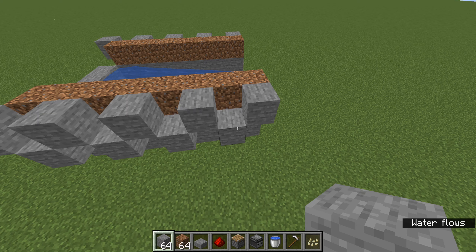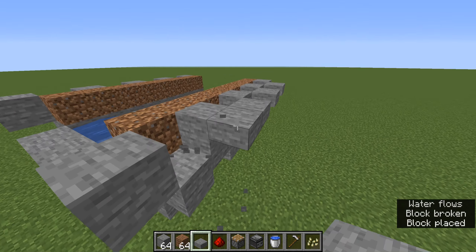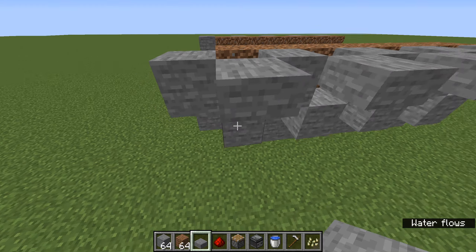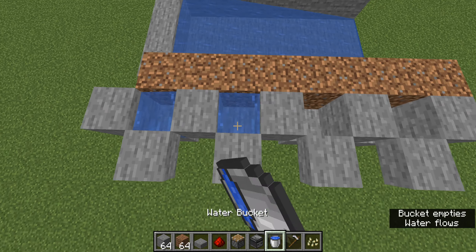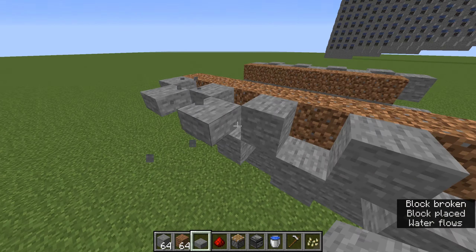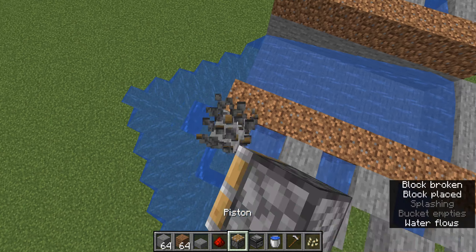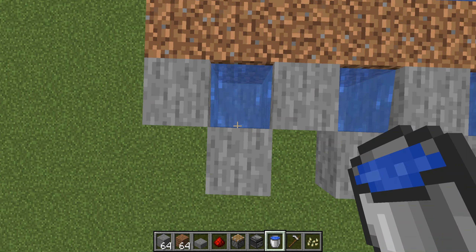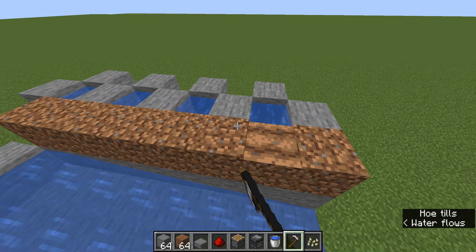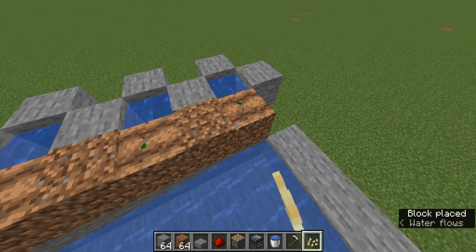We don't need the torches yet. Put your slabs in. This is for the other stories — we don't really need it for this one, but you can. Now let's put in our water. Do the exact same thing on this side. Now the next step is to hoe the land right next to the water like this, and then you can plant your seeds.